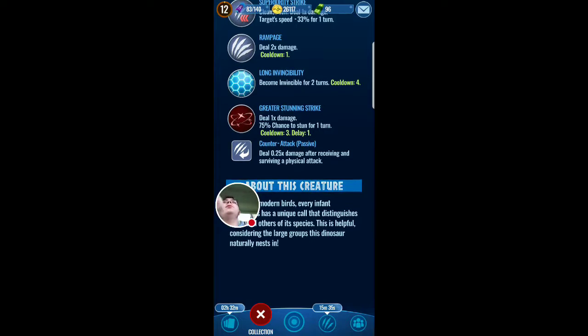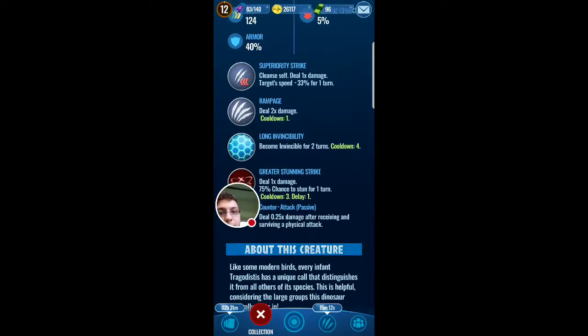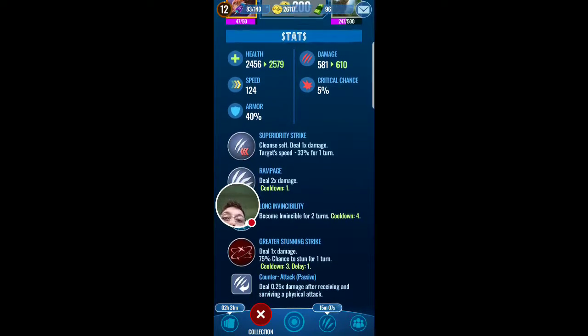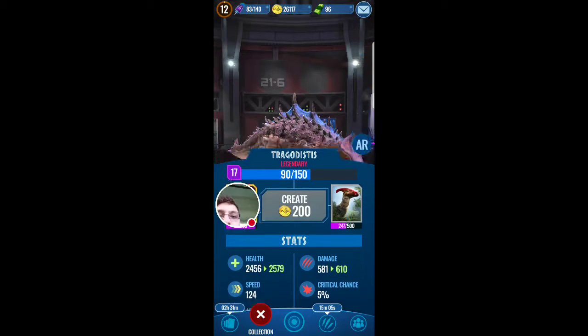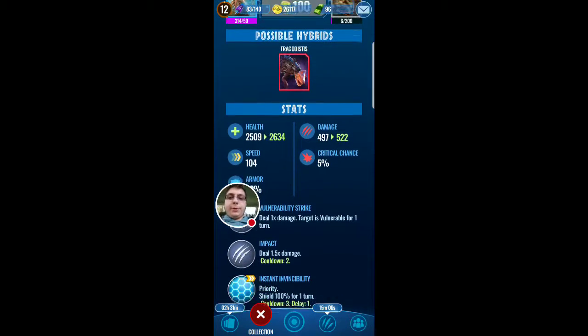Long Invincibility - it's really good. You know how shields work, but these shields could last for like two turns. If you get the word 'invincible' that means you're indestructible - like one hit won't do any effect - and this lasts for two turns. This is actually gonna help you as a tank. 124 speed - I didn't actually know this, I thought it was around 119.